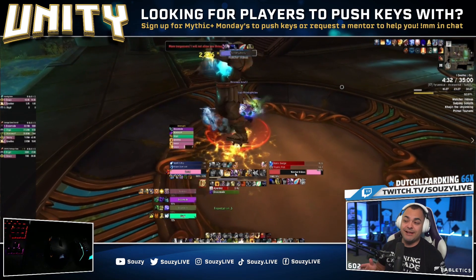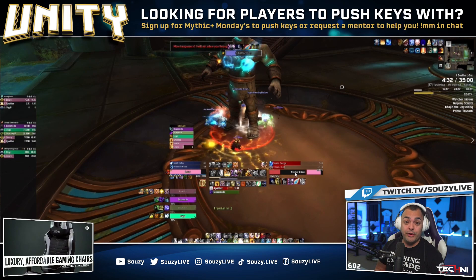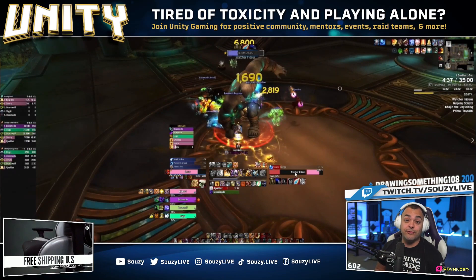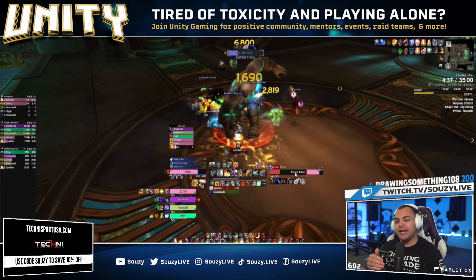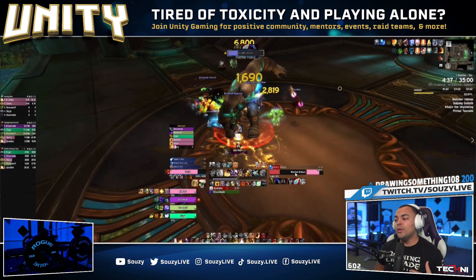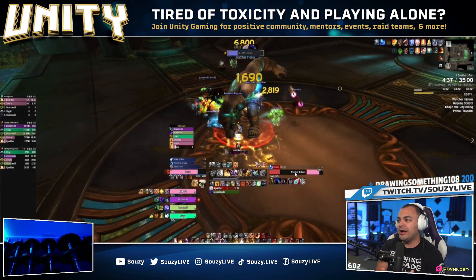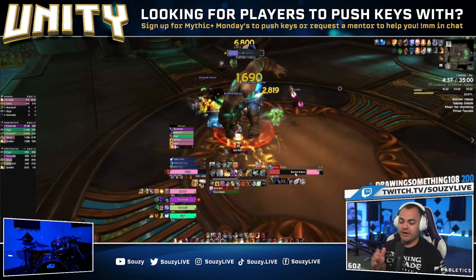The first ability is Titanic Fist — this is a tank mechanic. It is a frontal that will stun and do damage, so the tank should obviously be pointing the boss away. DPS and healers just don't be in front. What I've learned is that this is actually avoidable — you can sidestep it. It's a very quick cast, but even better, you can step forward into the boss underneath his feet and avoid the whole thing. Just be careful: start moving once he's already started casting, because once cast he's fixated on that position. If you walk in before the cast goes off, you could force the boss to turn around and hit everyone else.